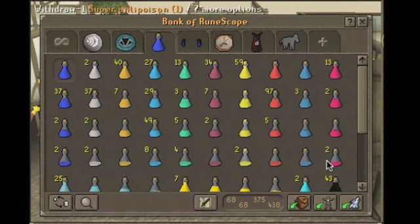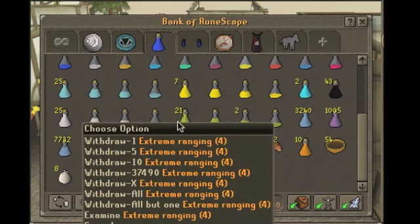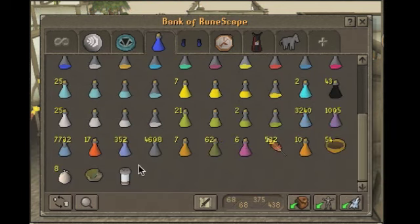Brews, restores, peapods, overloads — grab all those out and bank them. Scroll down: extreme attack, strength, defense, range, magic — low on those.